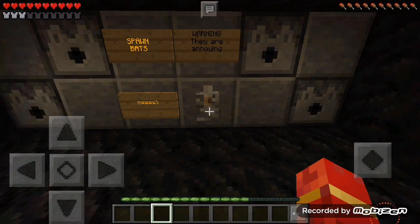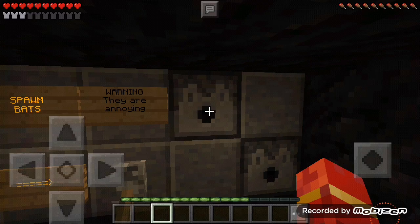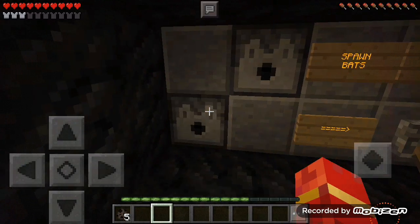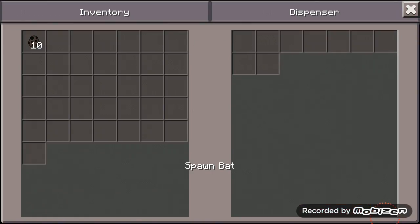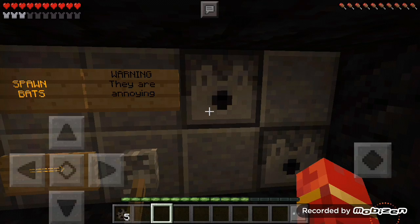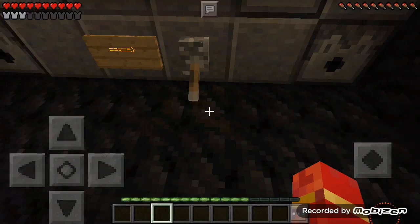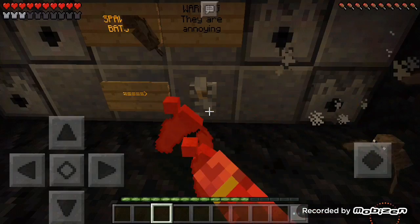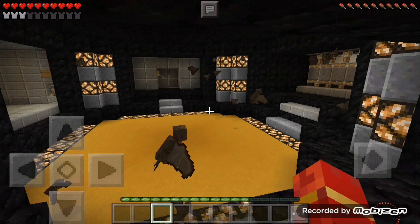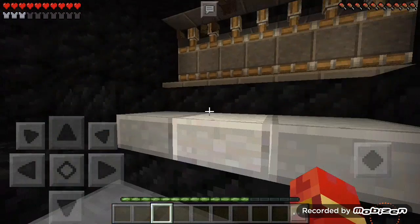There's a spawn bat warning - they are annoying, so why not, let's spawn more. There are 10 spawn eggs so why not put five here and five here. Okay, there's no more now.